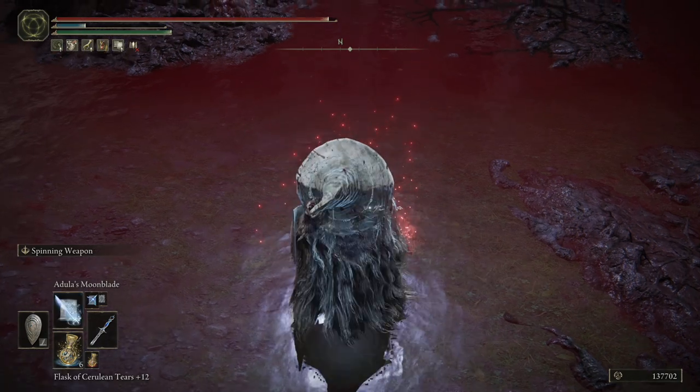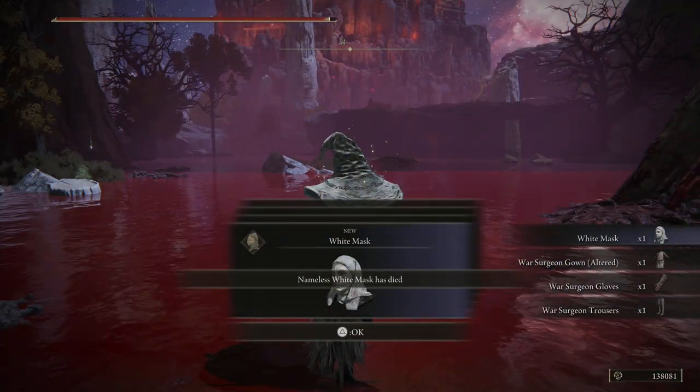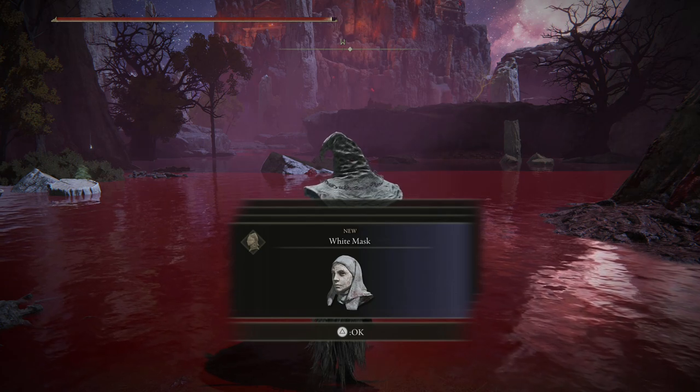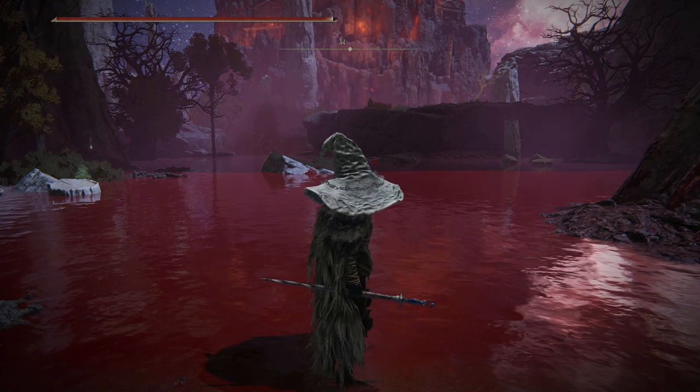This guy should invade three times over the course of this zone. That got all of the stuff we needed. I thought it was supposed to invade three separate times but apparently not. We got his set — that's what we needed. We got the cookbook, we got the set.